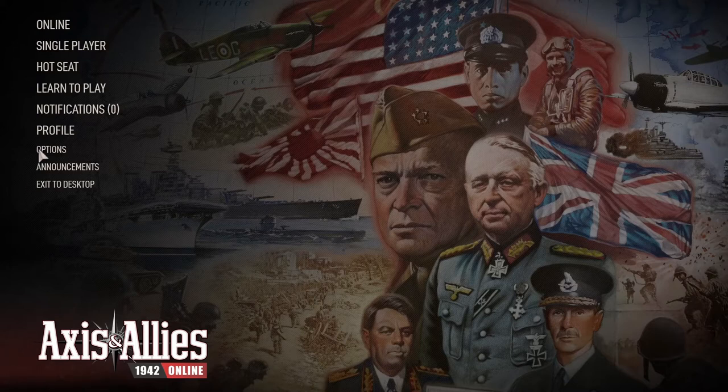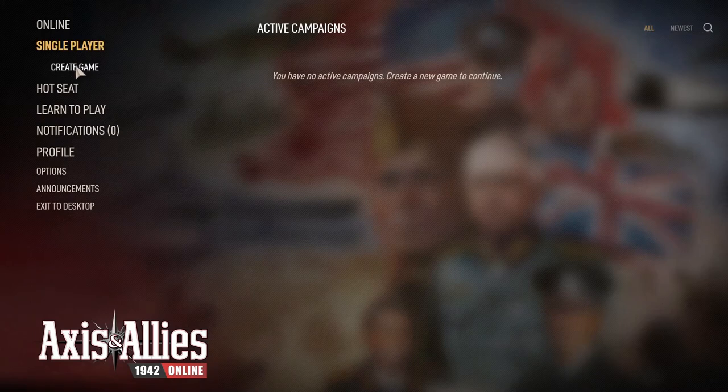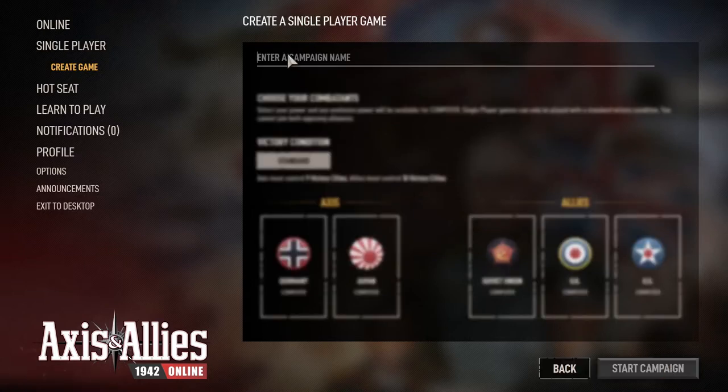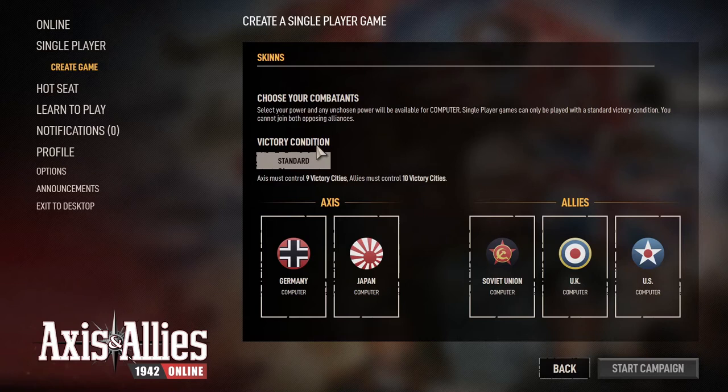I think the game is actually really good. I've had two rounds and we're going to jump right in and check out Axis & Allies 1942 Online. Single player, create a new game, we're going to play the 1942 Second Edition. There are many variants of the game; this is a mix of a couple of the beginning variants. We'll call this campaign 'Skins' as per usual. Standard victory conditions - nine cities as Axis. I'm going to play both of the Axis and let the computer play the Allies. The computer does not do the same thing every start, so we're going to play as the Axis and jump right in.